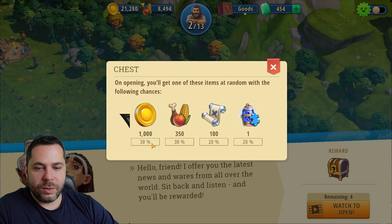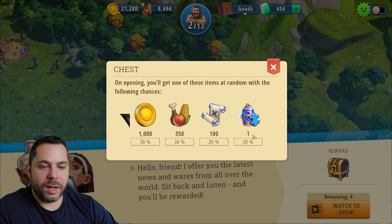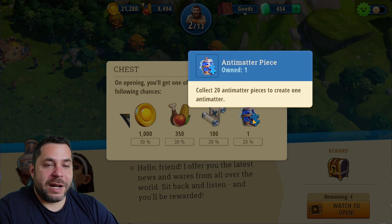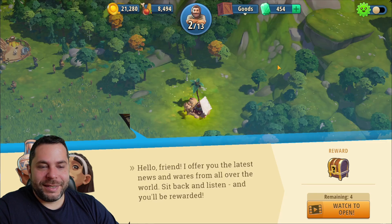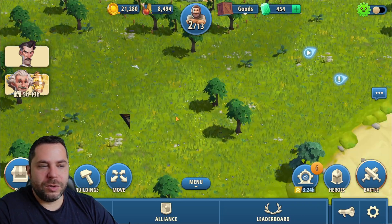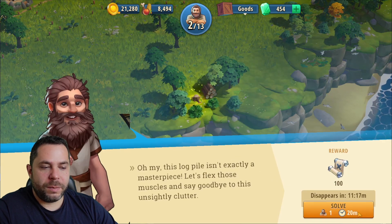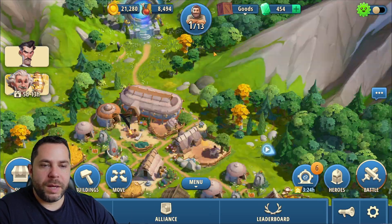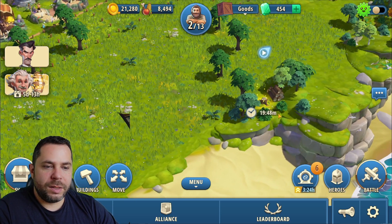Here you can see the rewards — what you can get in this chest: 1,350, 1,100, or one of these pieces. I really don't know why they make little pieces for a single summoning, but it is what it is. Here I have to watch one ad to open this one. If you don't want to or don't have time to watch an ad, you can just go get something else. You can see different rewards here depending on the option — always gather all the things.